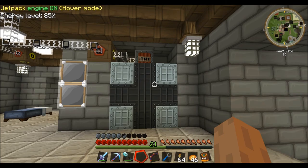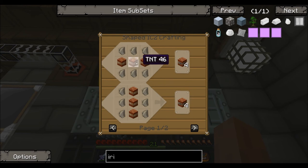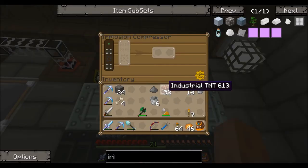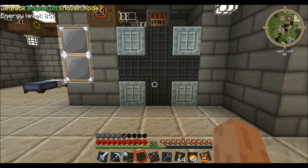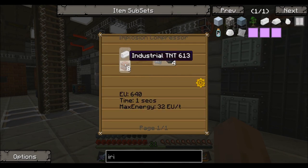Which is basically just one of these in the compressor with diamond dust in the middle. Then you drop that in here with some industrial TNT - the recipe for that is a flint TNT like so. You need eight of them to make one iridium plate. Put your iridium alloy ingot right here and it makes a plate for you.